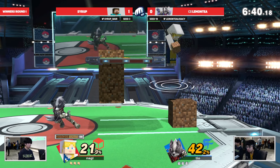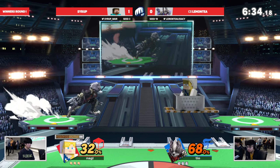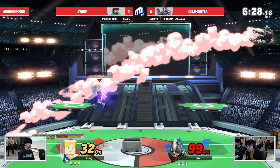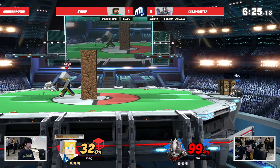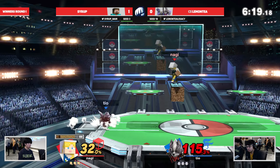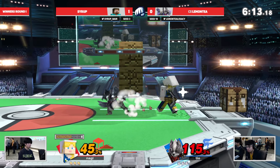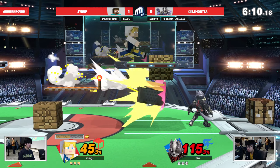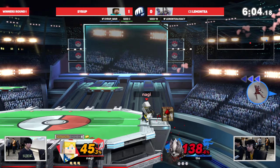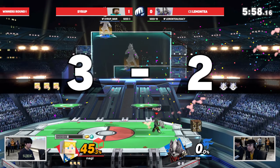That was immediately shut down when he lost that second stock — I could definitely sense a loss of momentum. But right now Syrup, with all this momentum on his side, is managing his materials pretty well, just setting up blocks. Good stuff from Lemon Tea for trying to go for fairs and nairs to break those blocks, but Syrup is just one step ahead. He's finding ways to cover the jump, playing around Lemon Tea's high-movement approach when it comes to playing around blocks — not often trying to destroy them, which does leave you open to air-to-airs from these massive buttons like that back air and forward air.